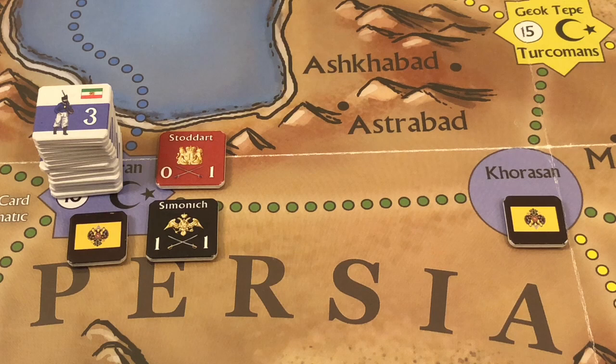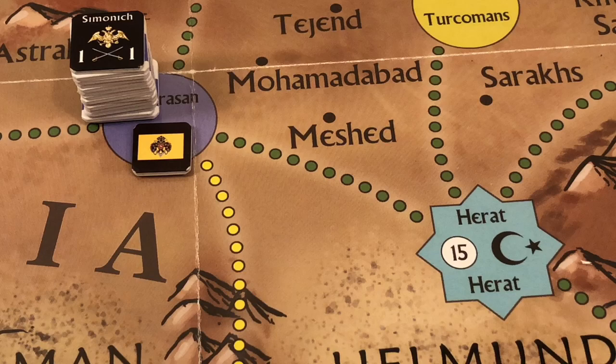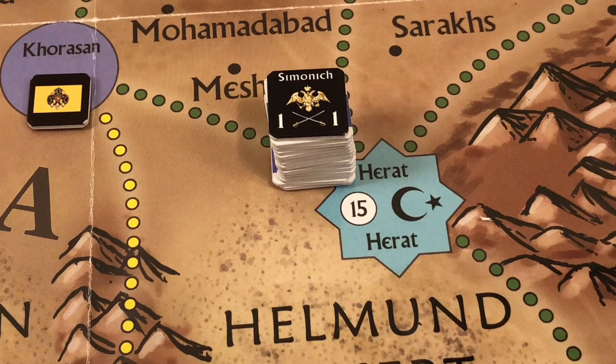The Russians move Semenich together with the 20 Persian strength points to Khorasan as their first move. The second move continues that same stack into Herat, which is a neutral vassal state. This move constitutes an invasion.